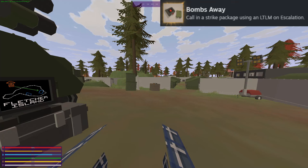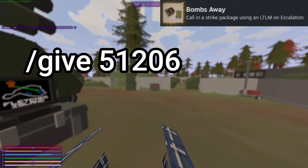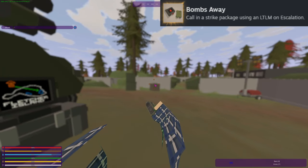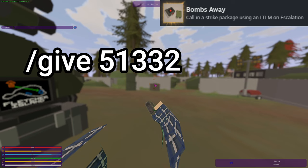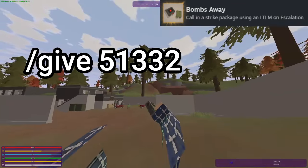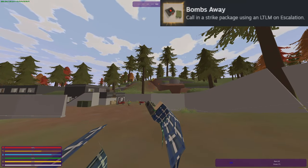For the next achievement, Bombs Away, all you're going to need to do is just give yourself an LTLM with slash give 51206. And then you're going to have to give yourself any of the strike call modules, so slash give 51332. Then you'll have to load it in and just call it, and you'll get the achievement.